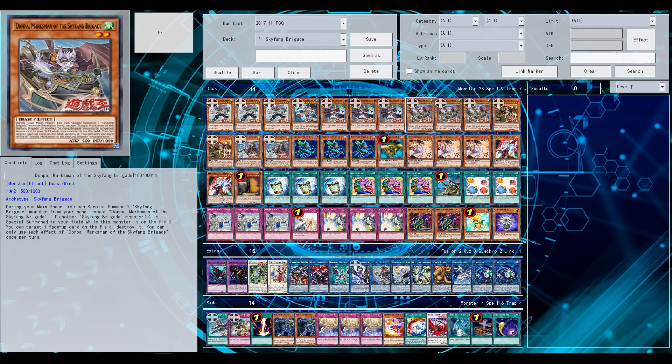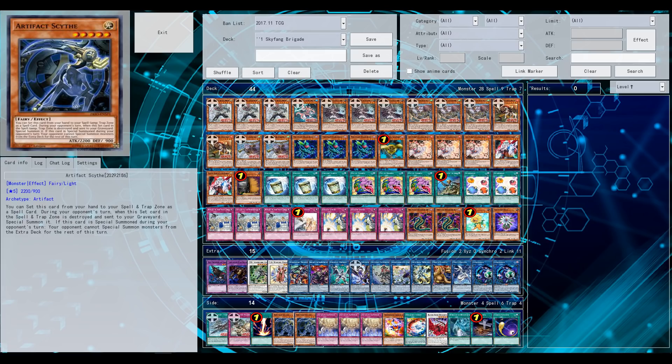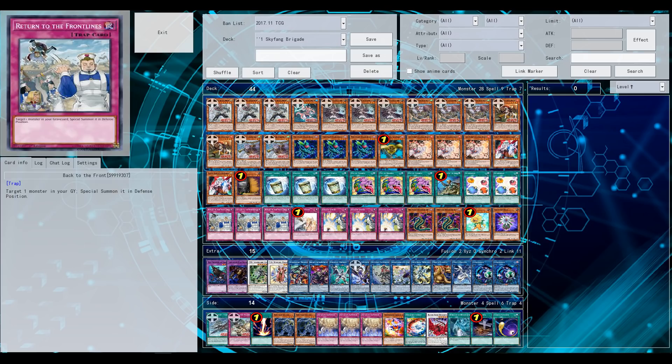So other engines like the Predaplant engine and Brilliant Fusion are definitely options. Artifacts are also good to slow down the game a little bit due to Artifact Sanctum, and on top of that, cards like Back to the Front and Call of the Haunted work well with the Artifact engine.